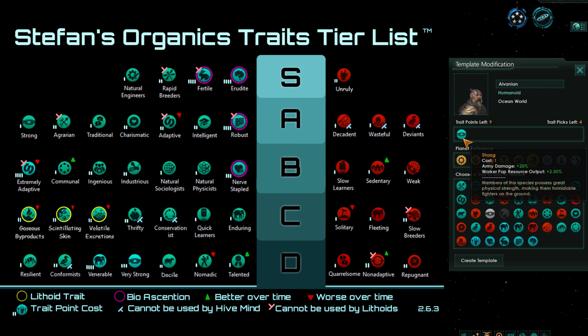Moving up to A tier, we start getting into really good traits I choose on a regular basis. One of them is Strong. Strong may seem like an odd choice for A tier, but it effectively gives the same ratio of production per trait point as Ingenious, Industrious, and Agrarian. It also has the added benefit of army damage, which while not important by itself is a nice bonus and helps it edge into A tier while Ingenious and Industrious are in B tier.